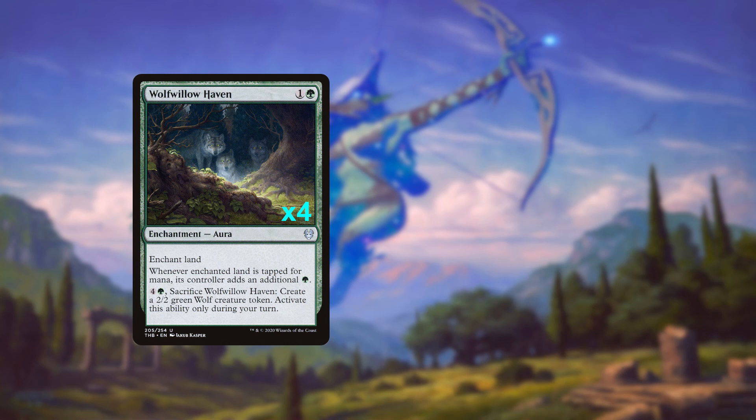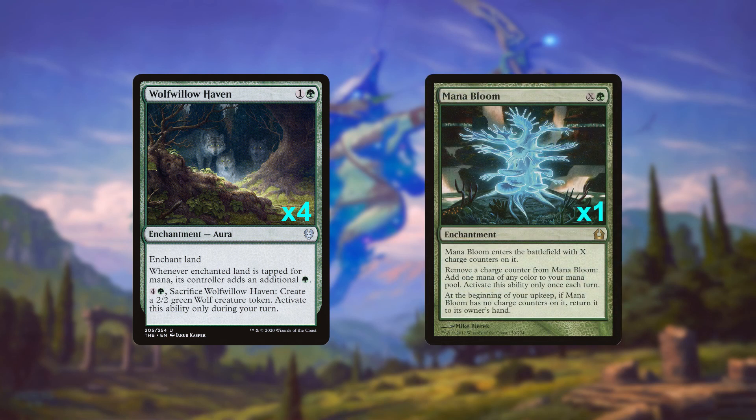Wolfwillow Haven also has the added upside of turning into a 2/2 wolf in the late game. Then we have a singleton slot for a quirky card from Return to Ravnica: Mana Bloom. This allows us the chance to store up some mana for a subsequent turn, while also giving us the opportunity to set up a recurring cantrip every turn by playing it for as little as zero counters, just to trigger Constellation.